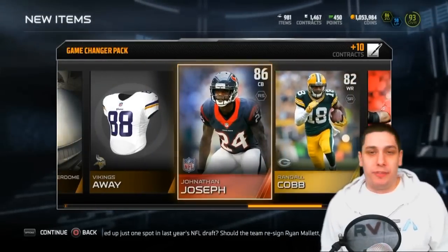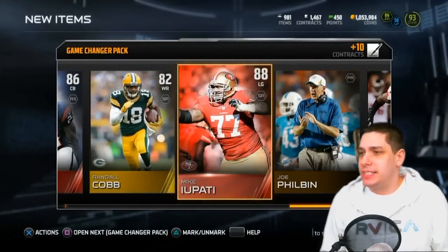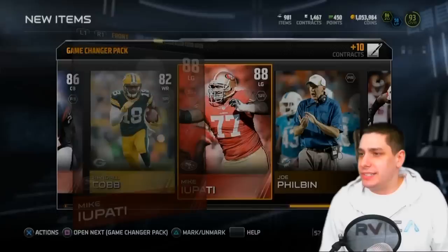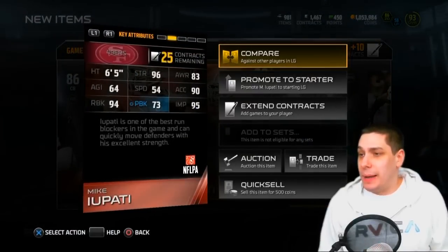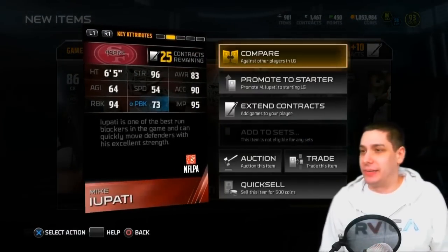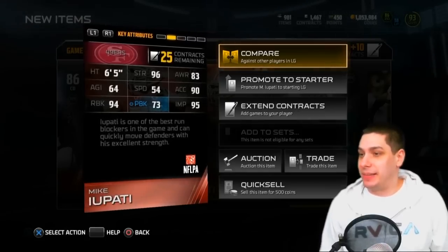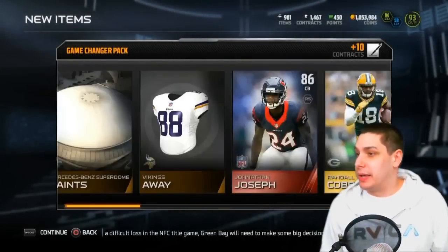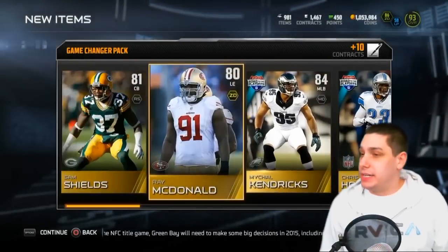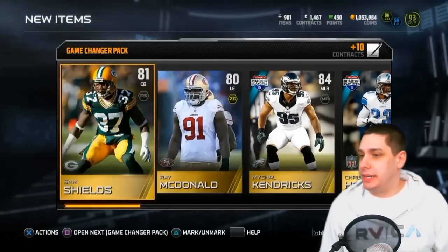I know these aren't going for very much. Jonathan Joseph I don't think goes for much. Mike Iupati might go for a decent chunk because he's one of the best run blockers in the game — 94 run block, but look at that pass block, 73, that is just terrible. He is absolutely one of the best run blockers in this game though, so he goes for a decent little amount, considering he's not a legend or anything like that.